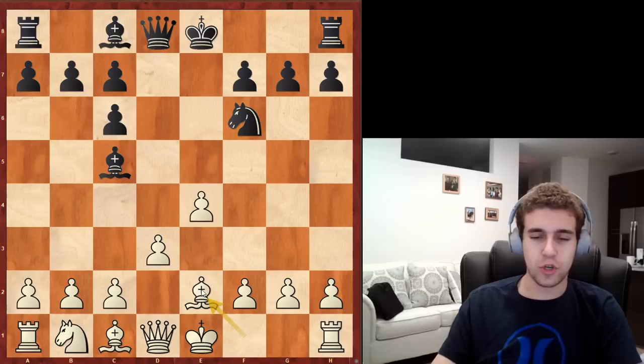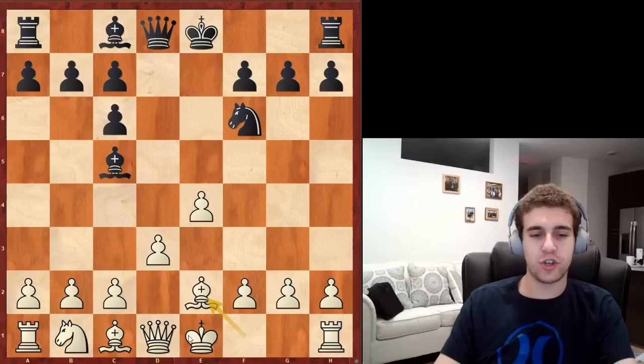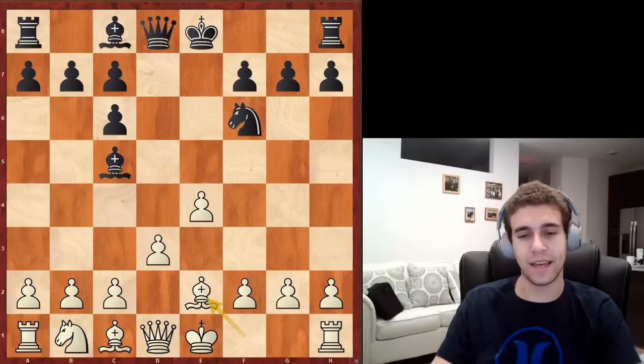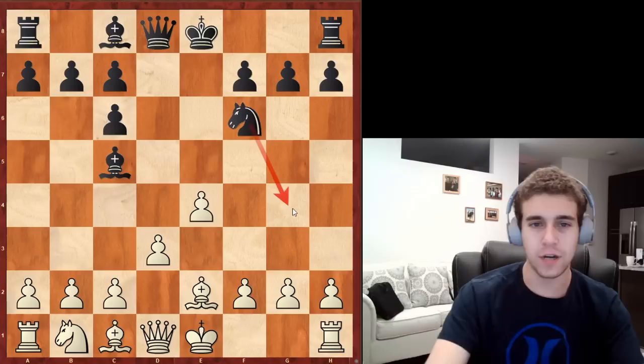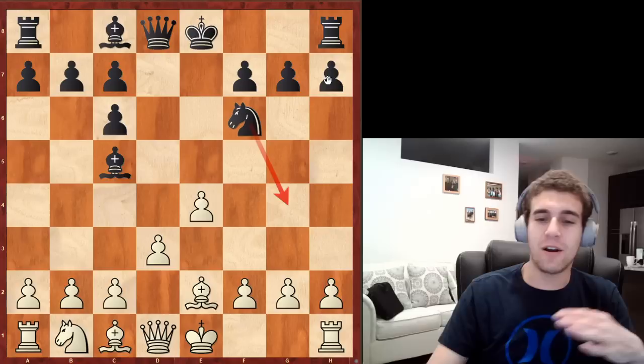The move I suggest in this position is Be2. The motivation is very simple: you're developing your bishop, potentially preparing to castle — though delaying castling will be very important — and you're covering the g4 square, taking the sting out of Ng4. This move has been analyzed by Stafford enthusiasts, and their recommendation — which we'll spend the majority of our time on — is very much in the spirit of the Stafford: h5.